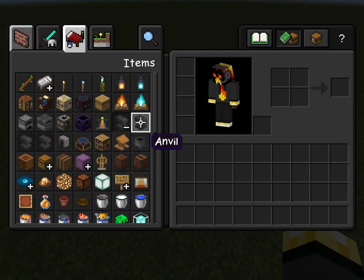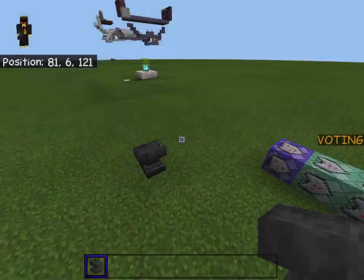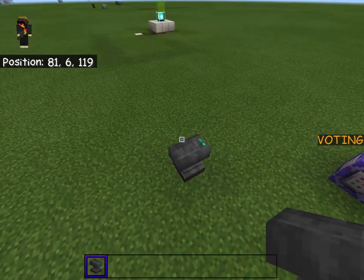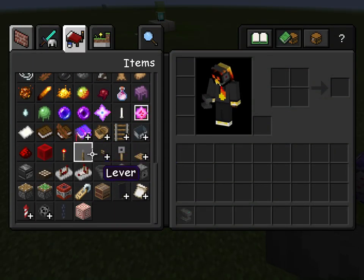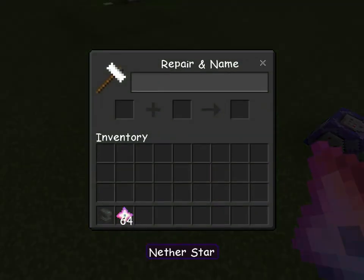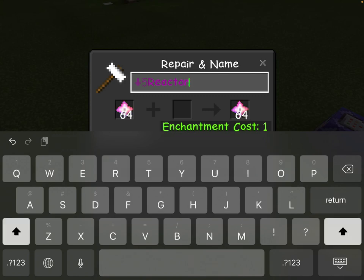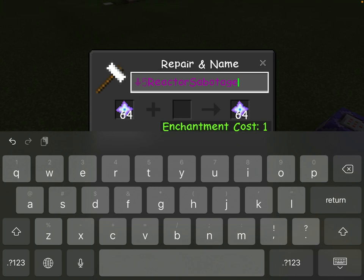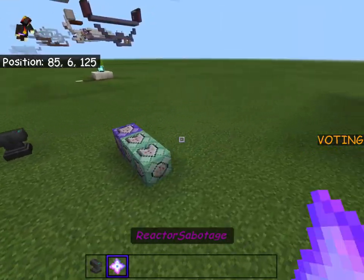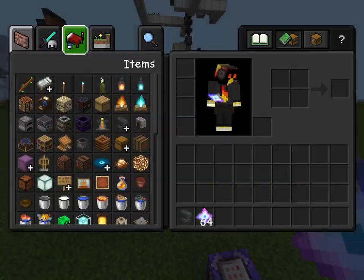Next, get an anvil and make the item you're going to throw to set off the sabotage - it can be whatever item you want, it doesn't have to be stackable. I chose a nether star. I'll give myself 64 nether stars and name it 'reactor sabotaged.' That's the name I'm going with, but you can call it whatever you want. Just make sure wherever I use 'reactor sabotage' in my commands, you swap it out for whatever you called your item.